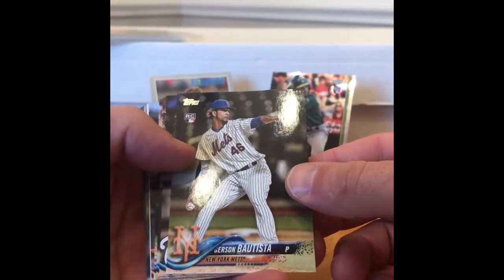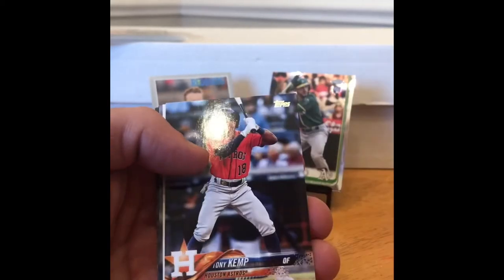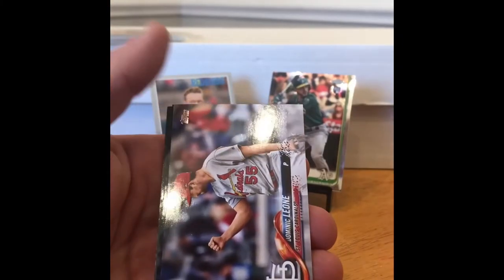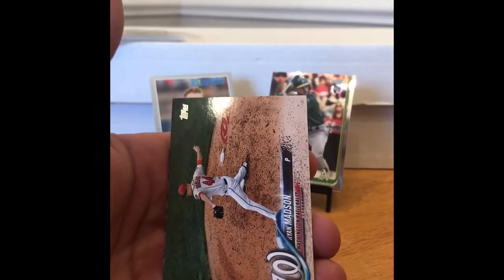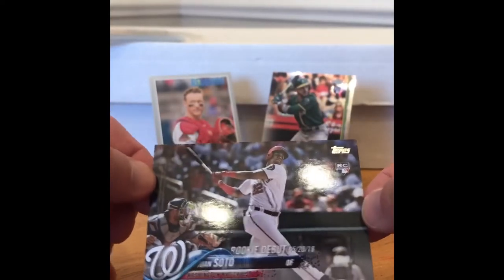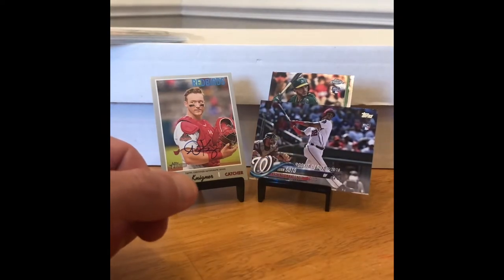Gerson Bautista rookie, Jeremy Hellickson, John Carlo, Tony Kemp, Sean Doolittle, Dominic Leone, Steve Cishek. And here's the Juan Soto rookie debut — it's not the one you want, it's not the one you want, but you know what, can't complain. We'll put him right here. Definitely take it.